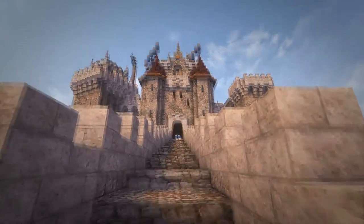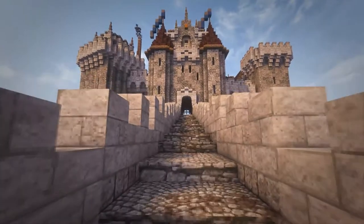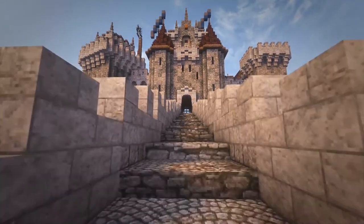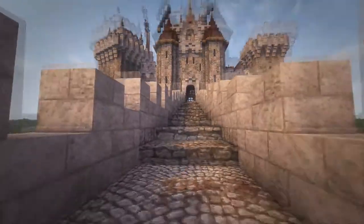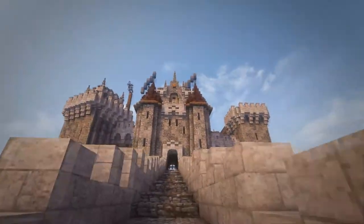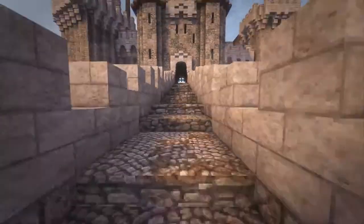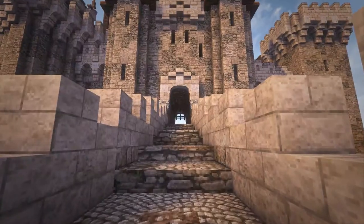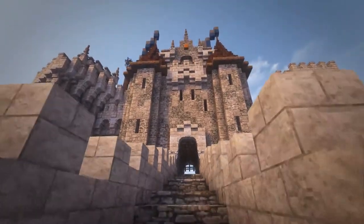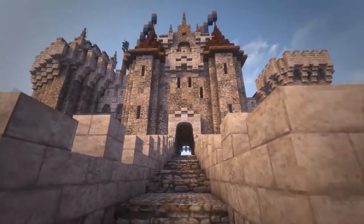Welcome to the first person showcase where we're walking around the castle, taking a look at what we've done in this episode. You can see the bridge here is beautiful and looks so massive. The castle looks so massive when you walk from here — it kind of gives me the vibe of Dragonstone in Game of Thrones, when they walk up the tiny walkway up to the castle. It's super epic, and I think it kind of gives me the same vibe here.